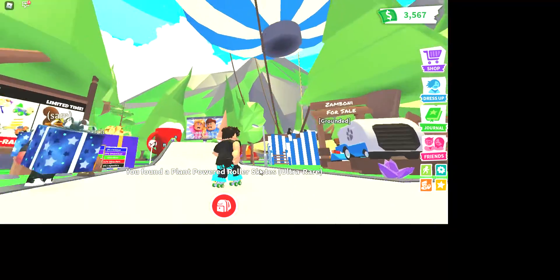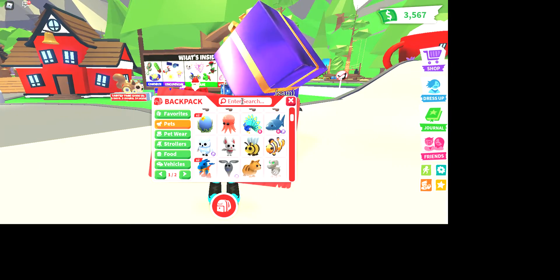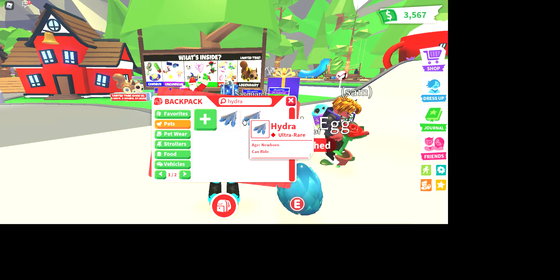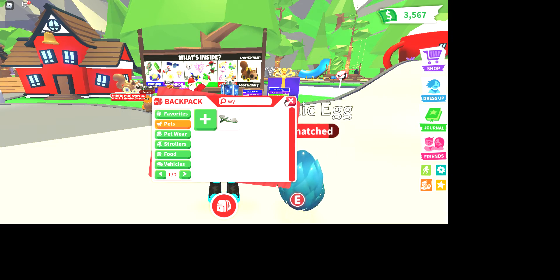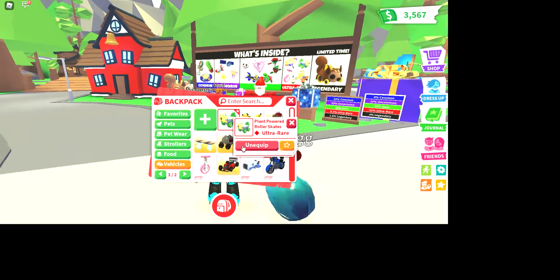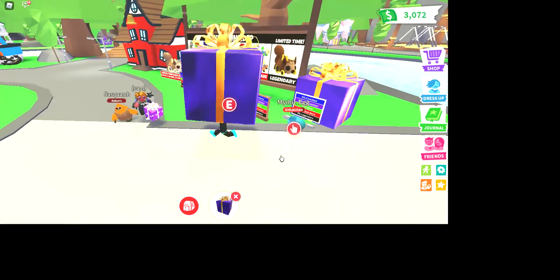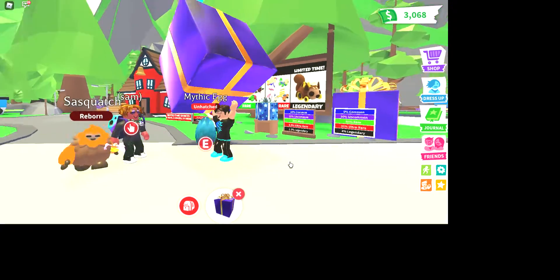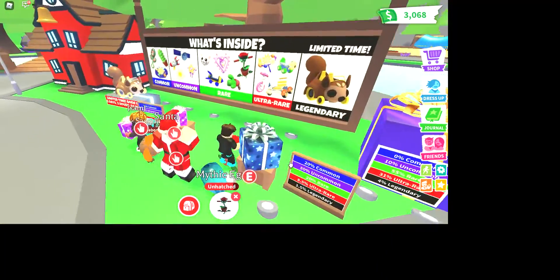Wait, I got an ultra rare roller skates! Maybe you might get an ultra rare pet. What are the ultra rare ones? Oh yeah, the wyvern and the hydra. I'm only gonna get one massive gift. Come on! I've got two hydras and one wyvern. Yeah, I have every pet except the legendaries from that egg. I'm gonna open up a massive gift. I thought I got the legendary just then!